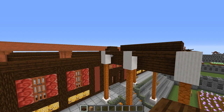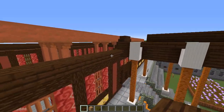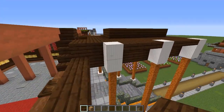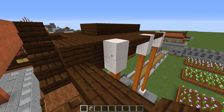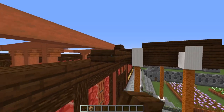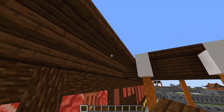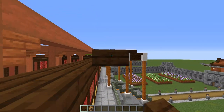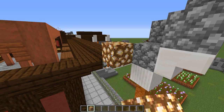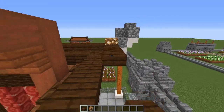Now grab some dark oak slabs and run a big rectangle of them all the way around our building, just like we did with these upside-down stairs. The first slab goes against the bottom half of that quartz, and just run it all the way around. Do this all the way around the building. The only thing to remember is in the corners, put a glowstone block and then continue with your line of slabs.